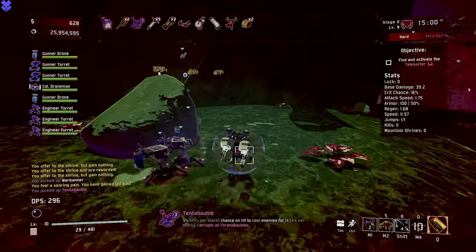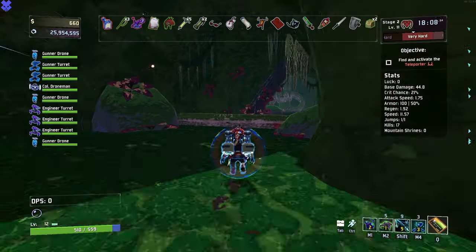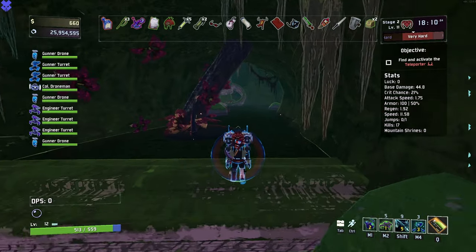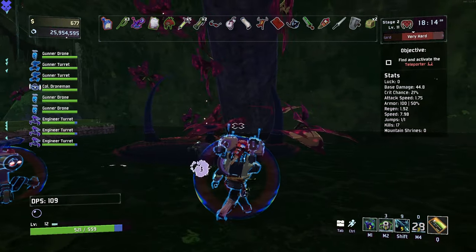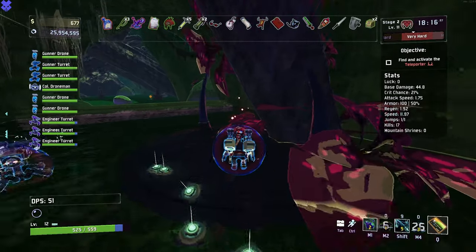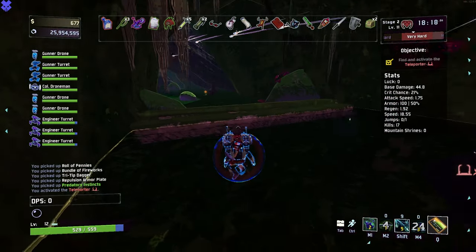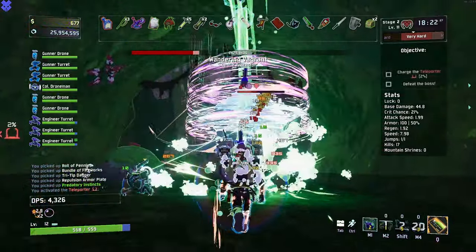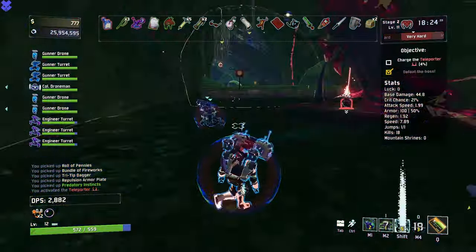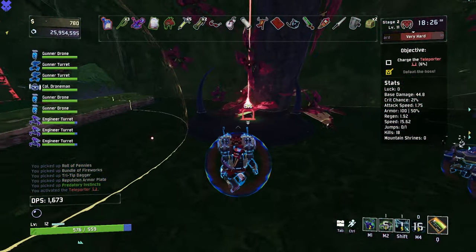Tentabauble? Yeah, we're gonna take Tentabauble, absolutely. This is gonna be extremely simple. We have three turrets that we can bring out here, I can throw down a bunch of mines, and we have nine harpoons to use against whatever this is. Wandering Vagrant. I mean, sometimes it's just that easy.